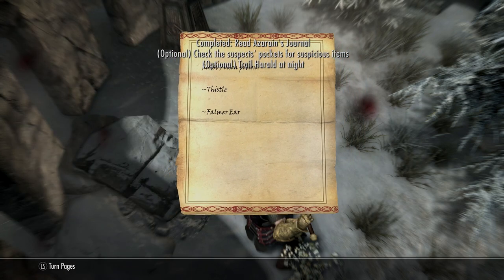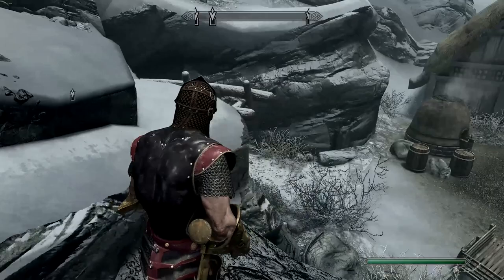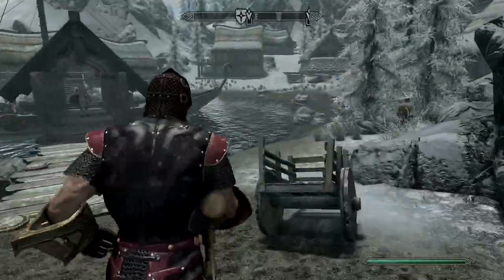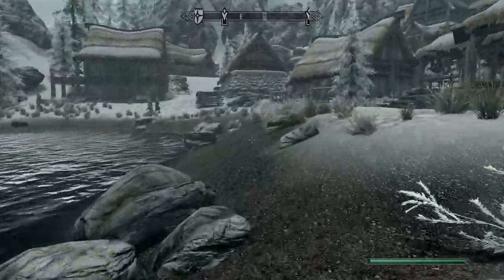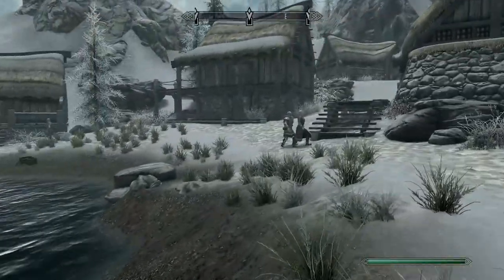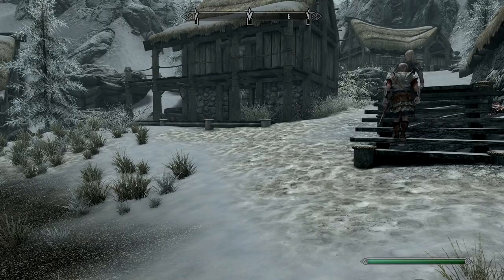The note gives you a couple of suspects — maybe even three — that you need to go and tail. Now you can most likely skip some of this: if you go into the mine next door in Dawnstar, you'll find a secret lever which will get you straight to the main chamber where you'll earn the Corrupted and the Silver armor. But in the spirit of doing the quest properly, I decided to do it as intended.